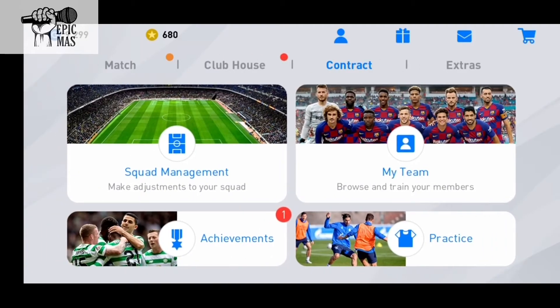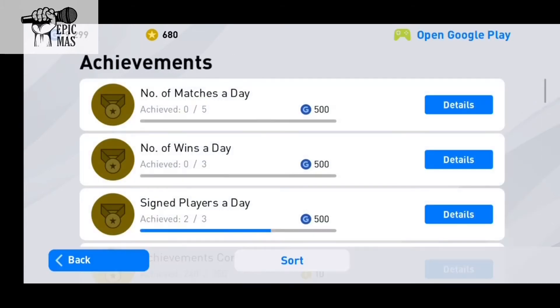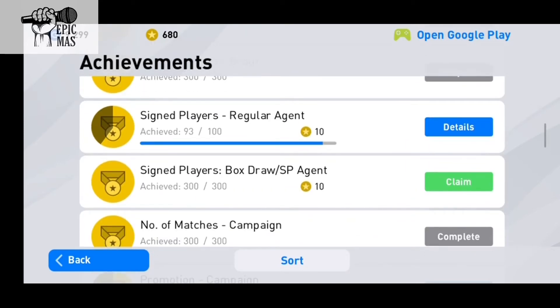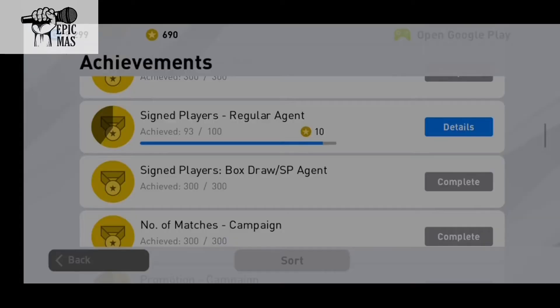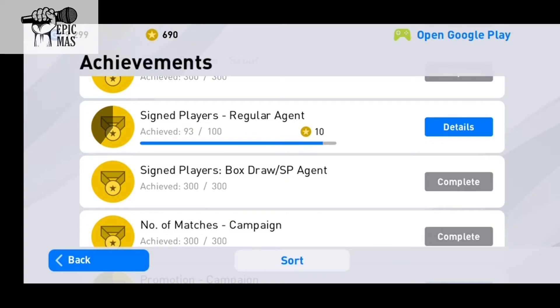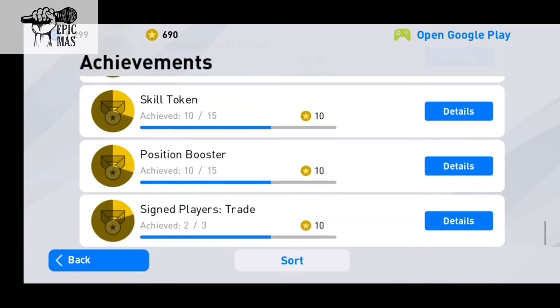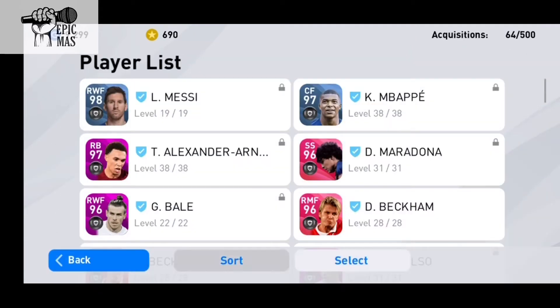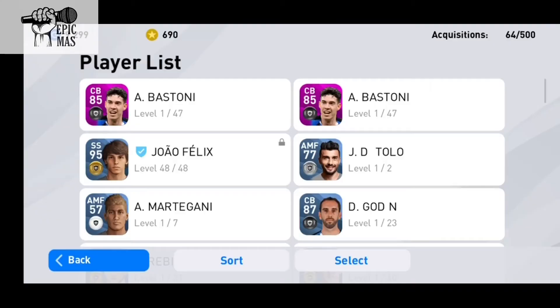Got the same one again. Oh, I've completed a club coins quest — there we go! What can I do to get more? I could trade a player or use five position boosters or skill tokens. Let's go to my team.